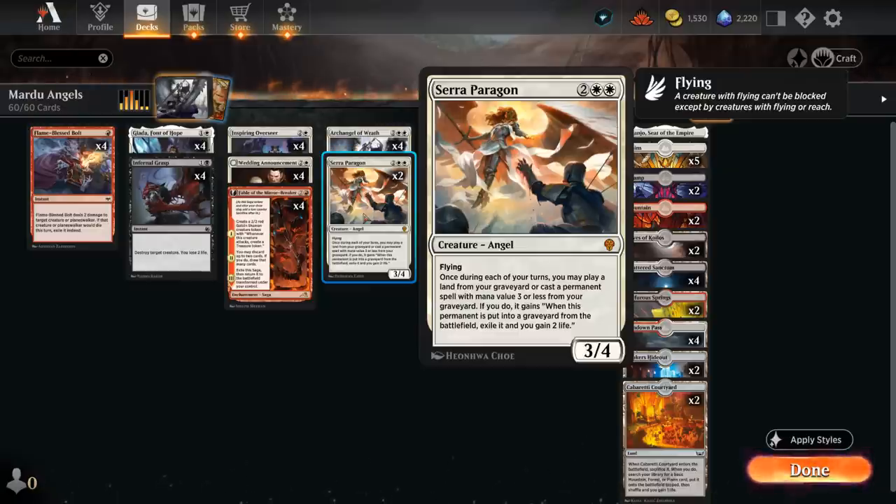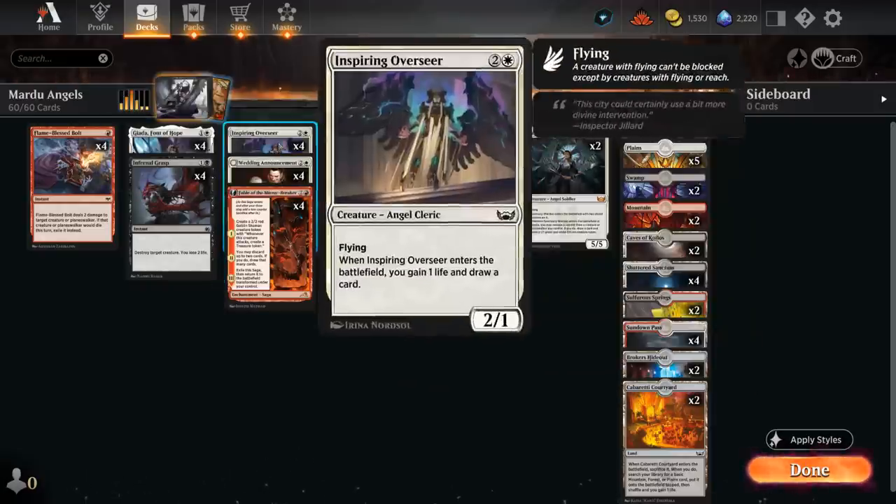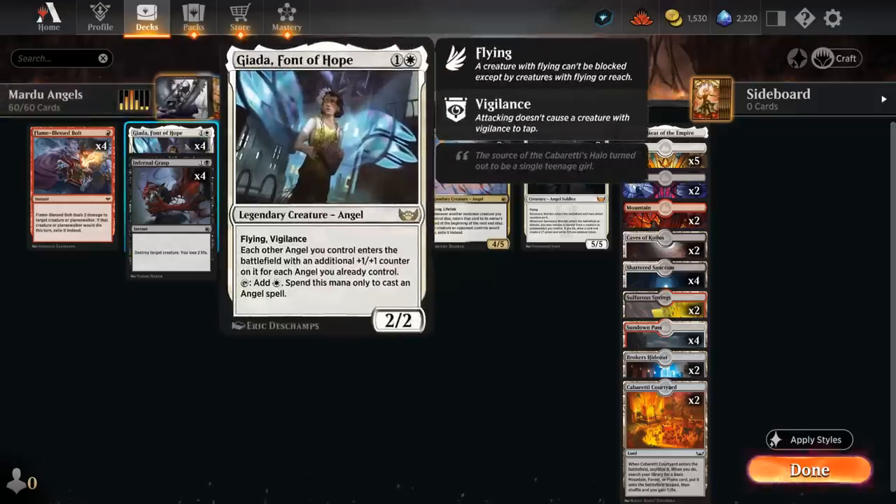Serra Paragon says once during each of our turns we may play a land from our graveyard or cast a permanent spell with mana value three or less, and if that permanent would be put into our graveyard it gets exiled instead. Paragon can give a second lease on life to our various enchantments like Fable of the Mirror-Breaker and Wedding Announcement — getting back Inspiring Overseer is also great.